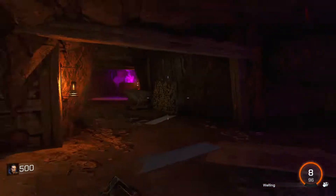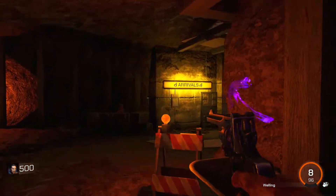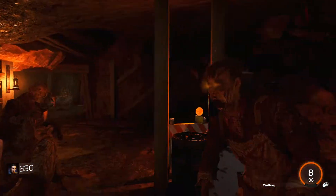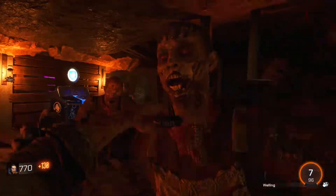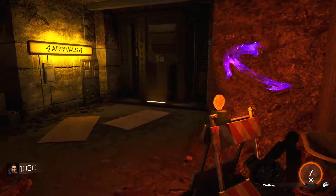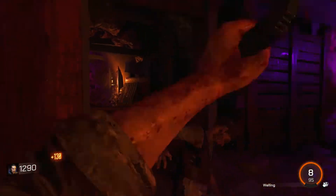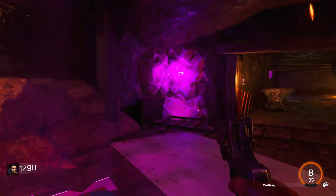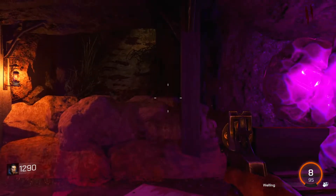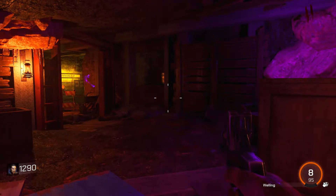What do we got here? Debris over here. This map looks pretty cool. Debris over here too — I'm assuming the power's through there. Quick revive over here. We got enough points to open that door, but I didn't see any guns on the wall over here, so we're probably gonna have to hold out here until wave two.